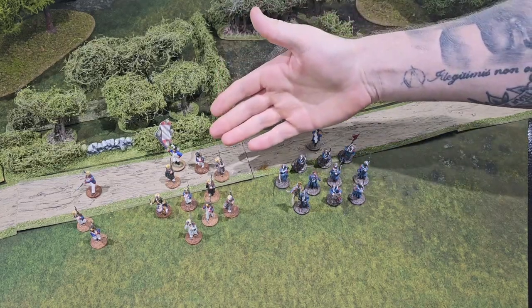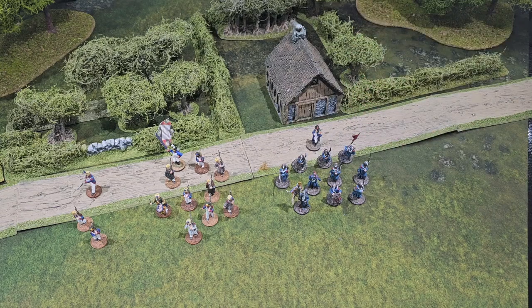We have two units on the table today: a unit of French Line and a unit of French Imperial Guard. We're going to show you the differences between those units and how that's represented on the unit card. There are two core statistics in Command and Control: experience, which reflects the unit's raw effectiveness in close combat, and training, which represents formal military discipline and determines shooting effectiveness. Adding those two statistics together gives you a competency value, which you roll equal to or under on 2D6 for a unit to successfully act.